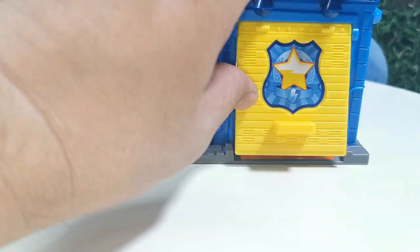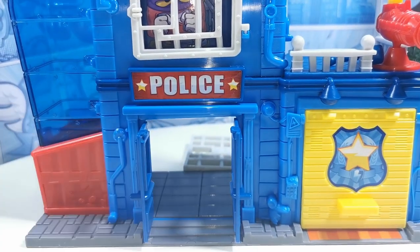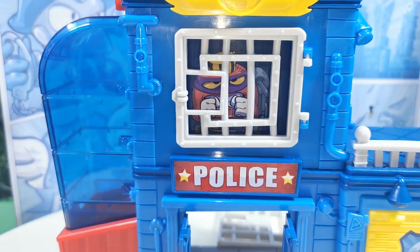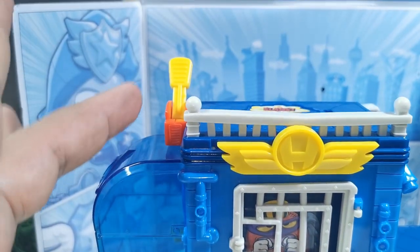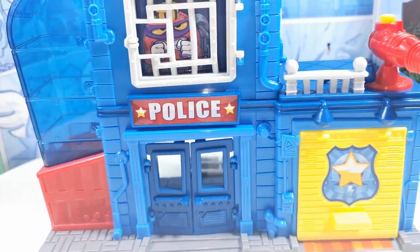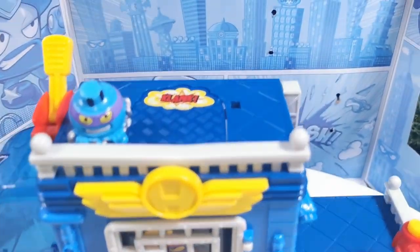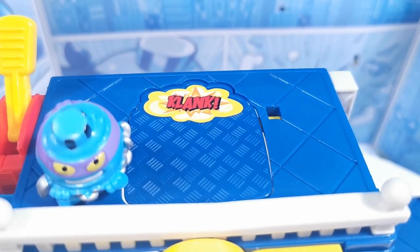Le cerramos aquí en esta parte. Miren las puertas de la estación de policía, aquí las podemos abrir. Esto viene ya haciendo la celda — por ahí ve lo que es el villano. El arma ya está colocada aquí. Vamos a ver cómo funciona esta trampa. Cerramos la comandancia de policía. El villano aquí anda checando qué hacer. Lo vamos a poner aquí en el tercer piso. Aquí dice CLANK — ahorita vamos a ver por qué dice clank.